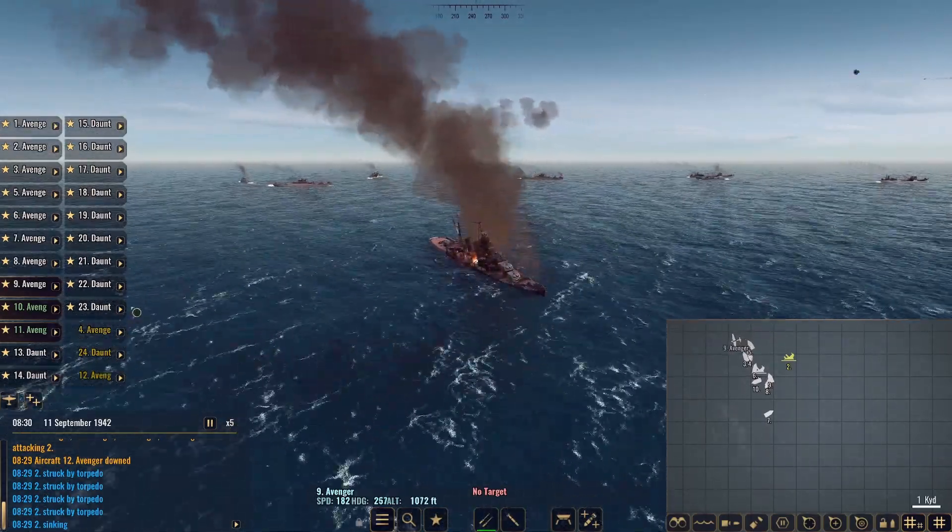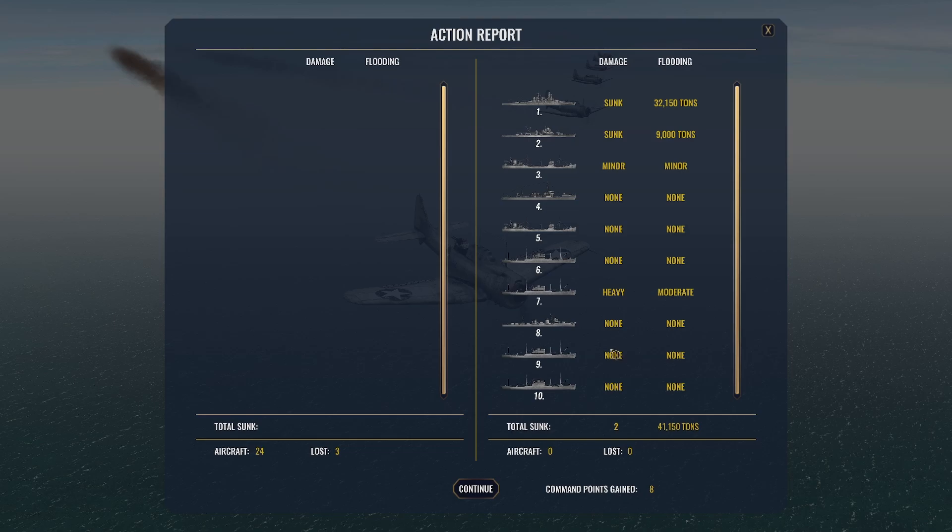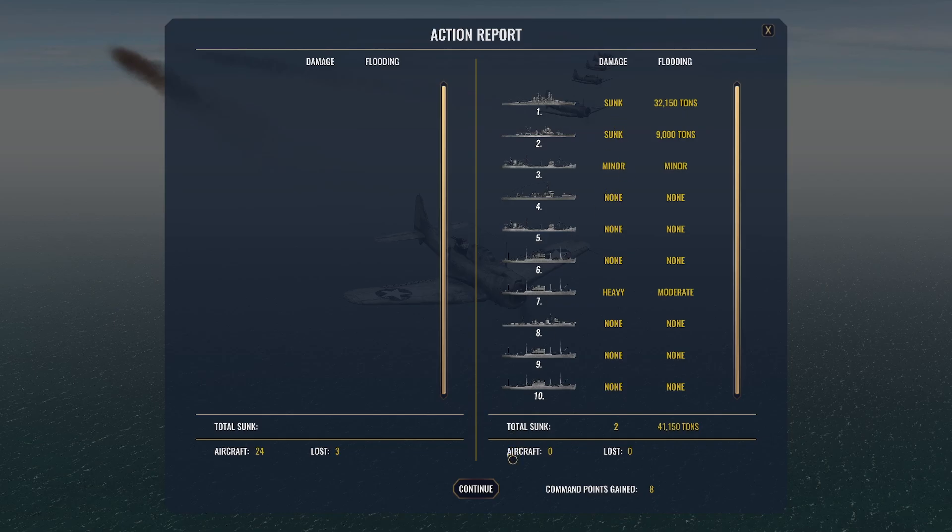Hell yes! We have the roar of the engines with the planes in the background. We are finished and getting out of here — two sunk in the end. Command points gained: eight. One Congo down and one heavy cruiser down. Heavy and moderate for the cargo ship we hit, and minor minor for the second one.